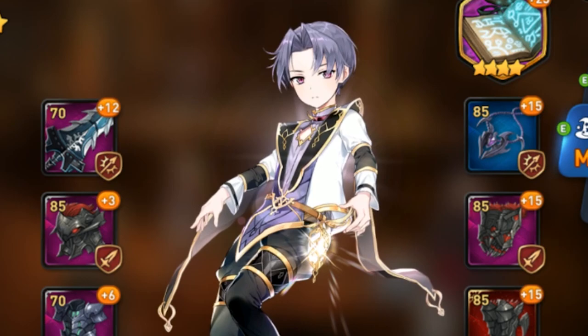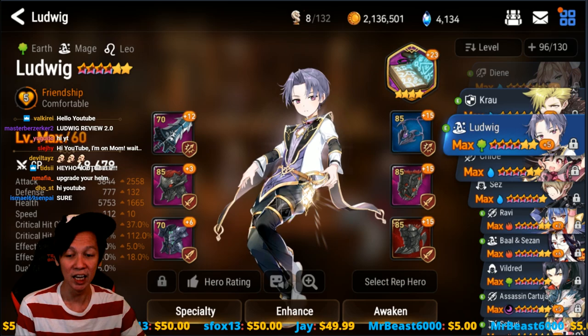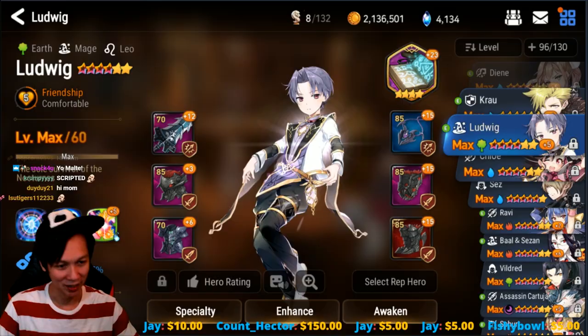Look at this Ludwig over here. He's got plus three gear, so much more room for improvement — tier five gear as well. But let's take a look at some of his gear on the right. I'm pretty sure some of you may be interested. He's only got 49,000 CP. Am I blocking it? For 49,000 CP as you can see over here. I don't have legs — I use my bum to move. Let's take a look at his gear.